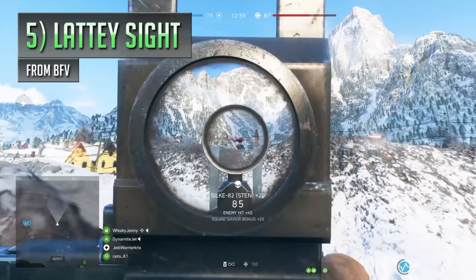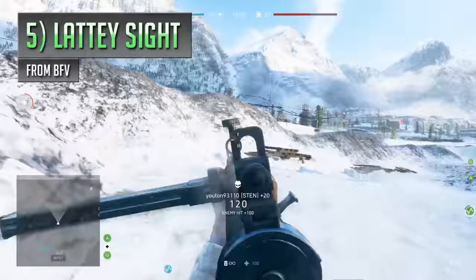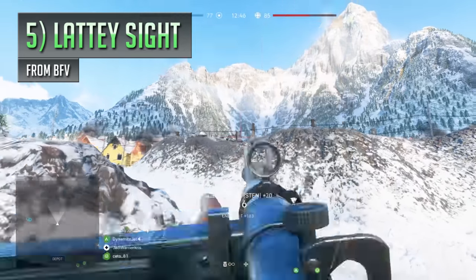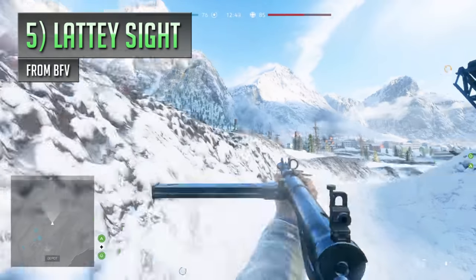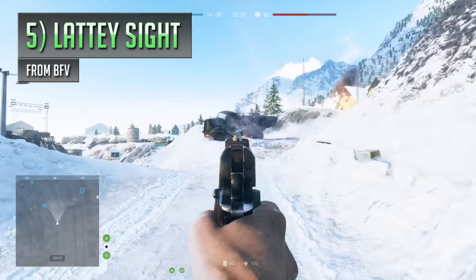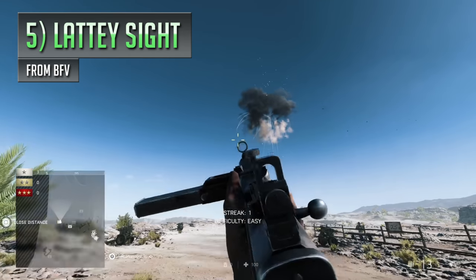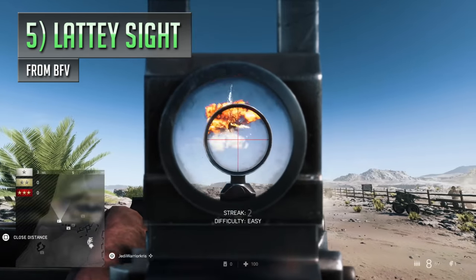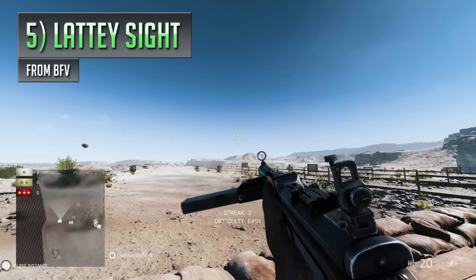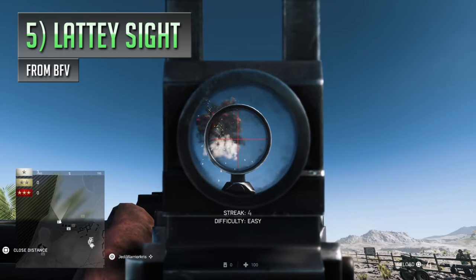Coming up in 5th place is another gun attachment from Battlefield 5 — the Latte sight, which you'll find on the SMGs. This sight gets a bit of a bad rep, and it's easy to see why a lot of people look at it like garbage, having that fairly obstructive frame that tends to dance around when you squeeze the trigger. But the sight itself is actually really accurate and clear to use, having a really fine crosshair running through the middle that lets you stay on target quite easily. I'd argue the Latte sight is actually a lot clearer than quite a few of the SMGs' stock iron sights, especially with the likes of the Tommy Gun and Type 2A. Standard irons give you a 1.5x zoom, whereas the Latte sight gives you a 1.25x zoom — slightly less, potentially making it easier to use against targets closer by.